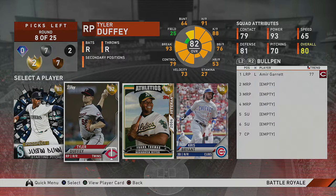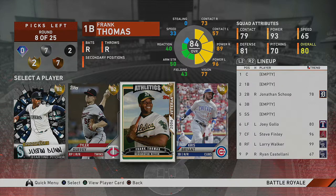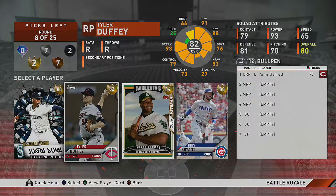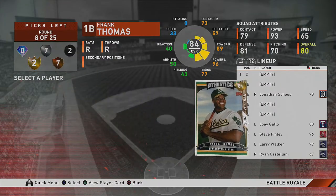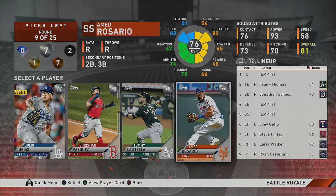The bullpen is still pretty weak — we've got one arm. Our offense is looking okay: Walker, Finley, Gallo, Scope. I'm really thinking Frank Thomas here — big right-handed hitter, he'd be my four hitter, a good BR guy — or Tyler Duffy, a right-handed arm out of the pen. I'm going to go Frank Thomas. Now I have five offensive weapons, so I don't really have to worry about offense too much moving forward.